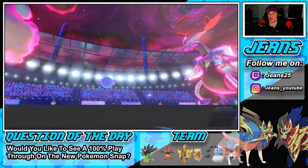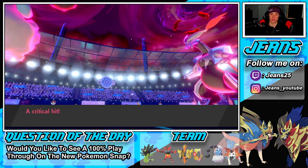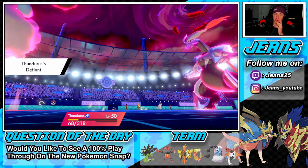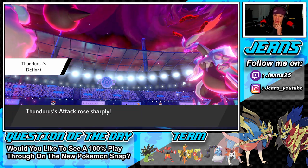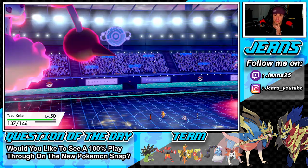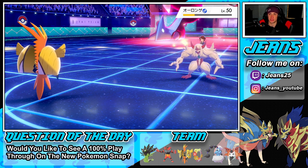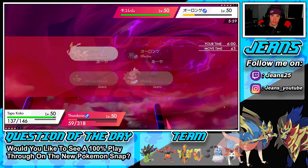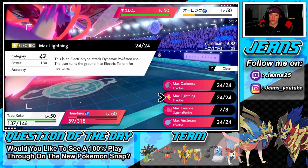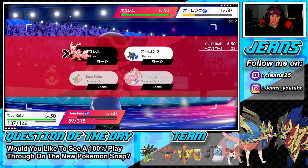He drops a hailstorm — that's fine. A run up Thundurus and thunder is going to eat that easily. He goes for spirit break — oh thank you so much! He does get a crit, but Defiant is going to pop off here. That did a lot of damage though, which I really don't like. The fight is boosted so I think I need to do as much damage as possible onto that Kyurem right now, even though we'll proc the policy.